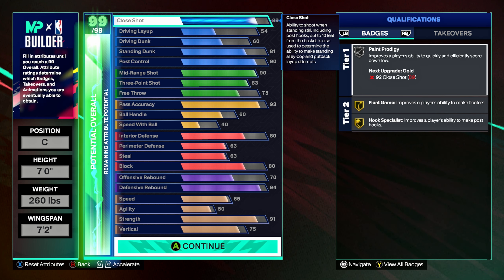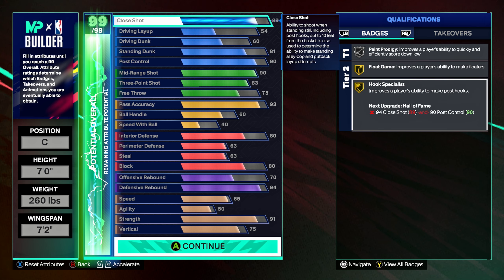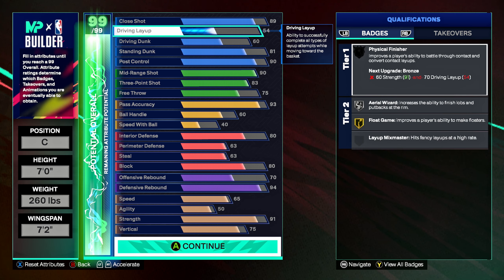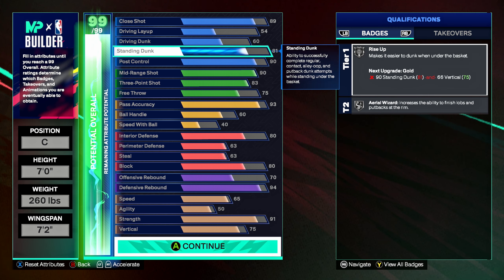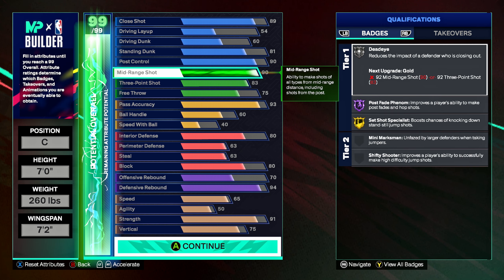For badges: pink prodigy silver, pro touch gold, hook specialist gold, aerial wizard silver. The reason we put standing dunks at 81 is so you can get silver rise up. For post scoring: post fade phenom hall of fame, post powerhouse, post-up poet, unpluckable, hook specialist on gold.